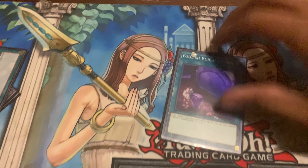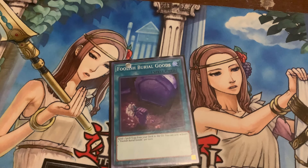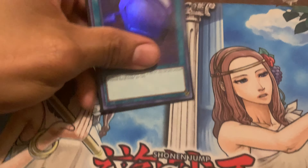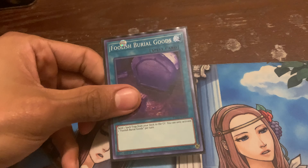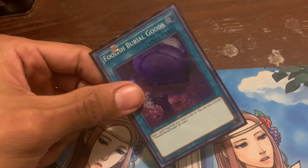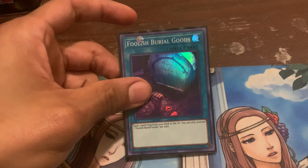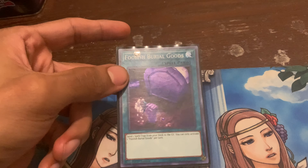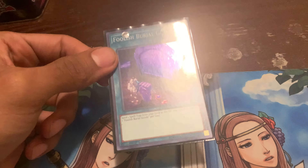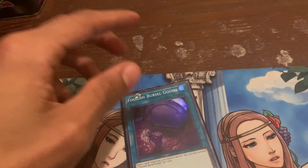We've got Foolish Burial Goods. Something about this card is that when monarchs first got hit, this card wasn't around. But with Pantheism and Stormforth back at three, this card can be used to dump Pantheism and actually use it on your first turn. You can dump Pantheism, you can dump Prime, and actually pull off a play on your first turn to avoid bricking. I believe this is the one card that will actually save you from bricking.